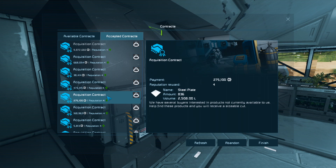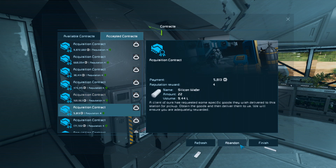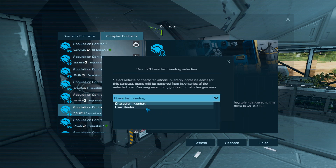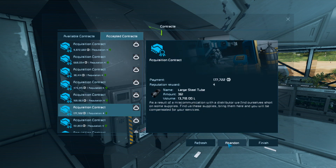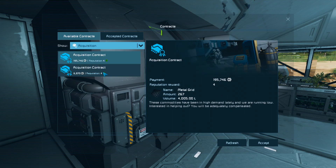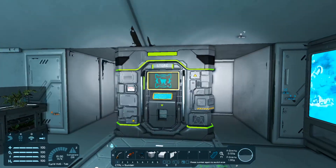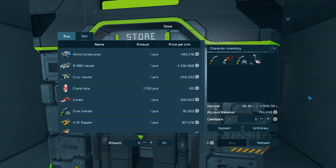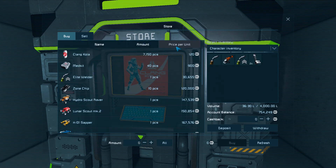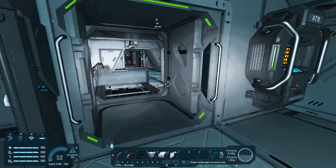Steel plates - finish, confirm, finish, confirm. Let's see what new contracts you got for me. Acquisitions: more metal grids I can't make, and radio components - I don't think I can make those either, I think they take silver or gold. But it's not a huge amount of help for me. So I think we're still running on the same prices from last episode.